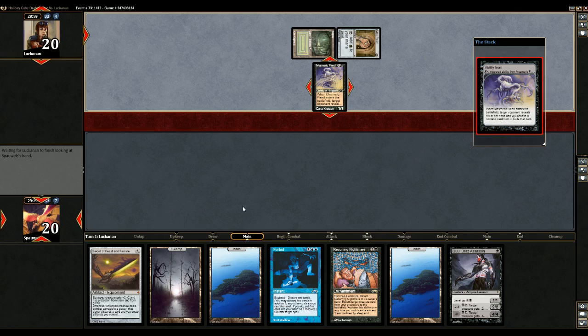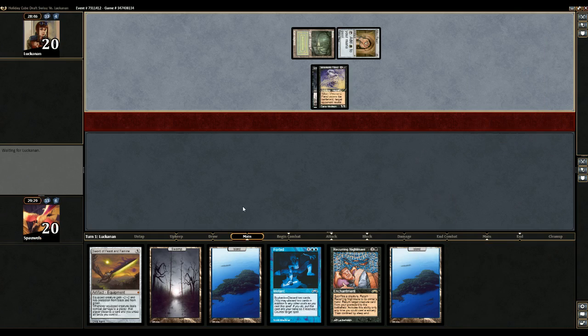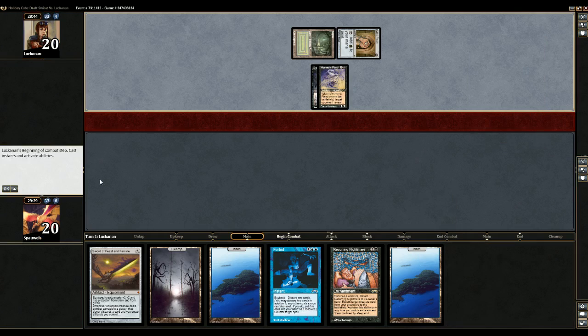I think here he has to take Recurring Nightmare. If he doesn't take the Gould Rass, he probably has a removal for it. So this guy probably was seated to my left, seeing that he has a Mox Peril, where I took a Time Walk over.